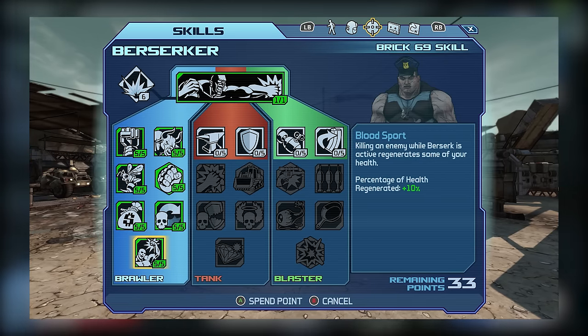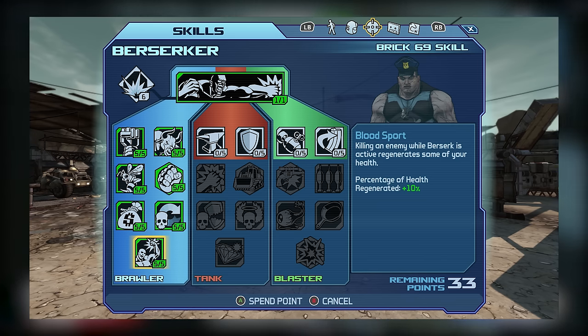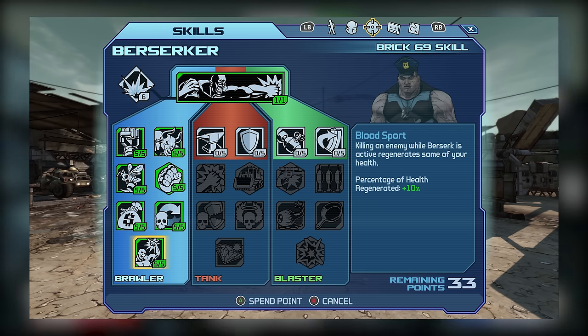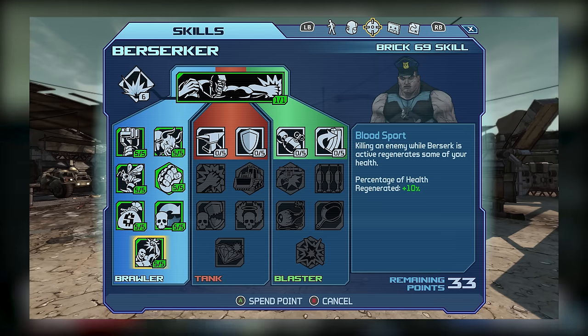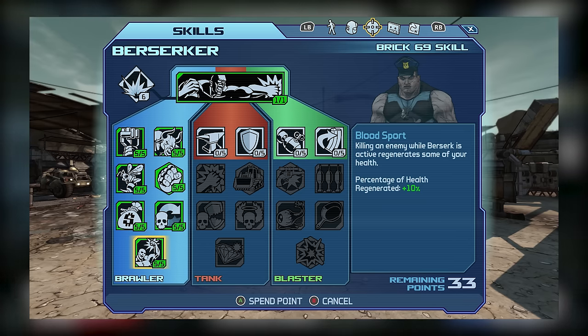That brings us to the capstone for the Brawler tree, which is Bloodsport. This skill offers health regen provided you defeat an enemy while Berserking, and serves as a nice alternative to Unbreakable, which unfortunately doesn't work while Berserking. When you combine Bloodsport with a Berserker class mod, you can get the percentage healed per second pretty high. Combined further with survivability skills like Die Hard and Juggernaut, it can make Melee Brick pretty tough to take down, making it a highly recommended choice for any Berserk style build.